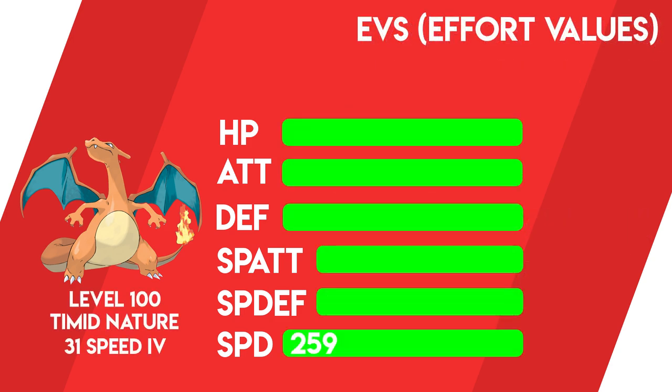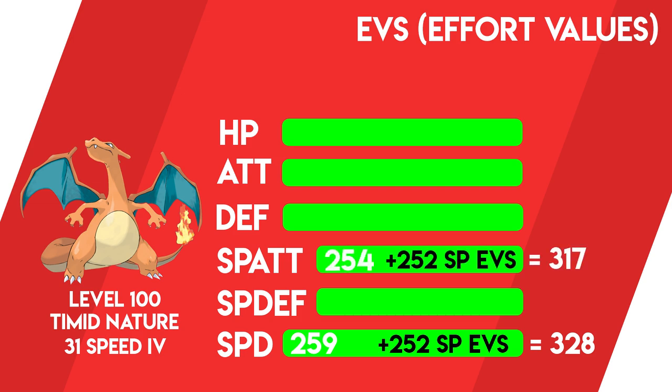For example, if you have a Charizard at level 100 with a Timid nature and 31 Speed IVs, its raw Speed stat will show as 259. Now if you invest the maximum number of Speed EVs — 252 — then this Charizard's raw Speed stat will increase from 259 to 328, which is Charizard's absolute maximum Speed stat without a speed-boosting item or move.